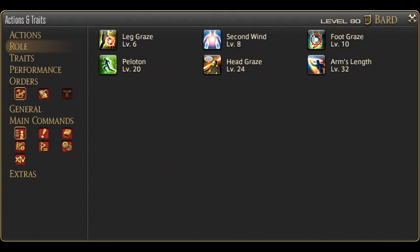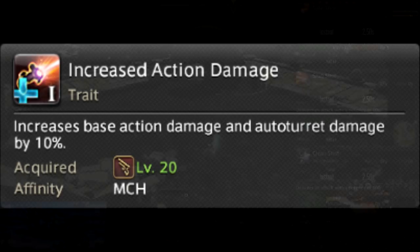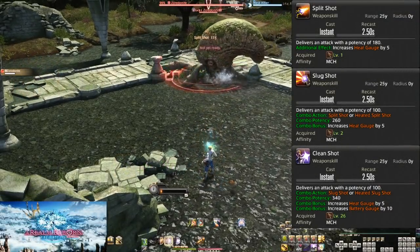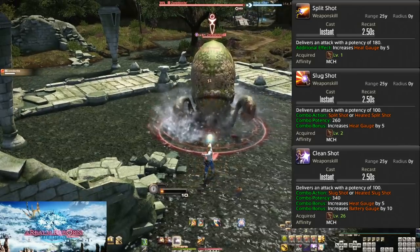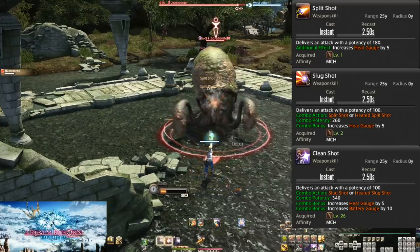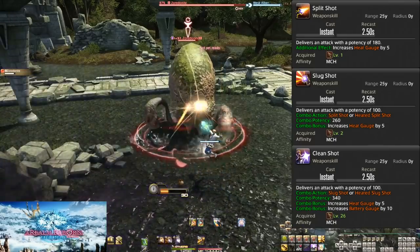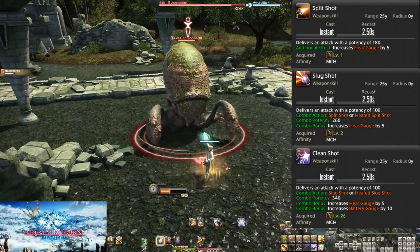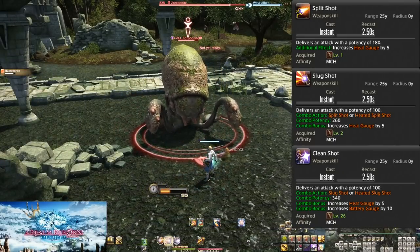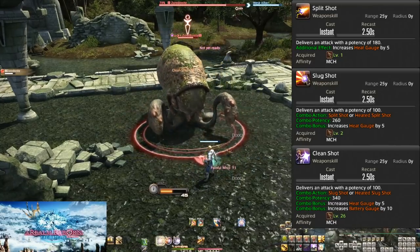Now onto our starting toolkit. At level 20 is Increased Action Damage, which increases damage by 10% — just pretend this isn't here. Level 1, Level 2, and Level 26: Split Shot, Slug Shot, and Clean Shot. Our starting basic combo leads with Split Shot, doing 180 potency of damage to the target. It also increases our Heat Gauge by 5 points. We'll get into the Heat Gauge later, but for now make note of this gauge increase.